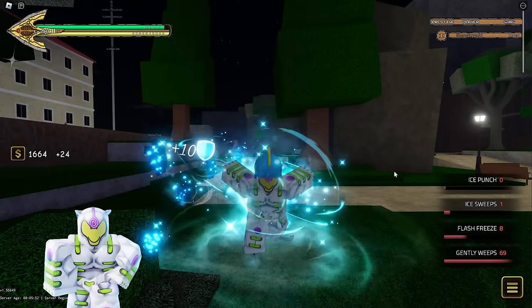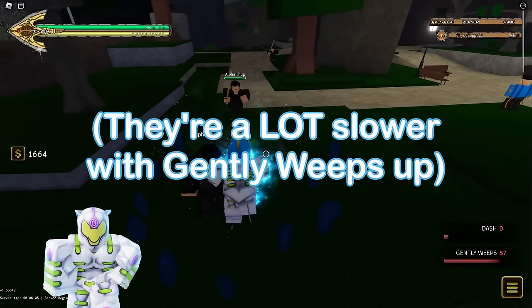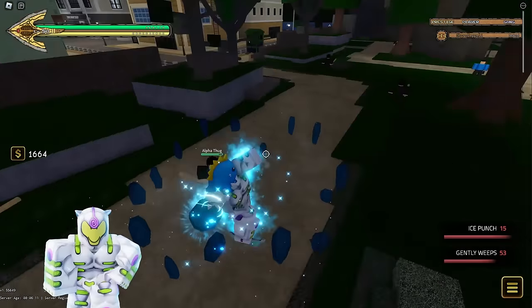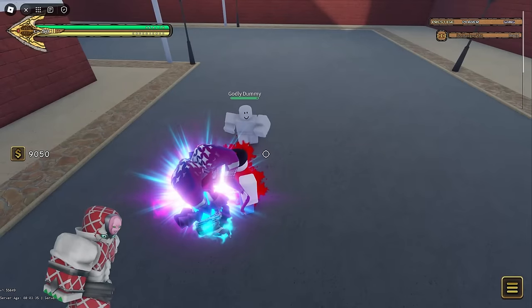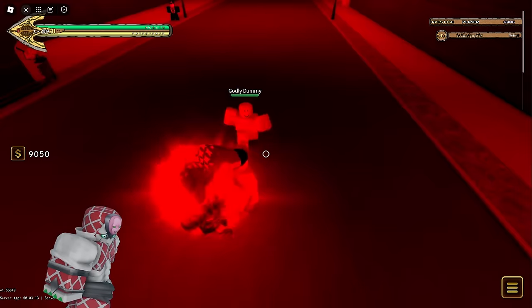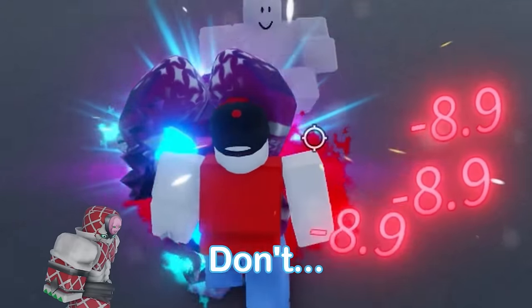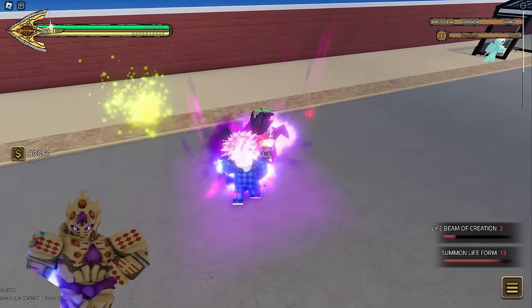Try and keep Gently Weeps up as much as you can and be really aggressive with it, as it slows down your enemy and makes it harder for them to avoid your attacks. Most people will just try and wait out your Gently Weeps, so constantly close the gap and keep the pressure up. Just don't get the chop passive — it could ruin your combo and you can just do more damage with literally anything else.